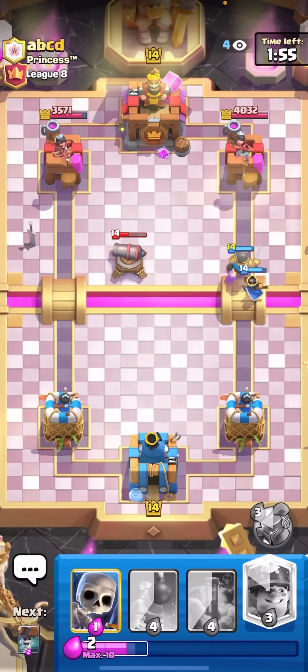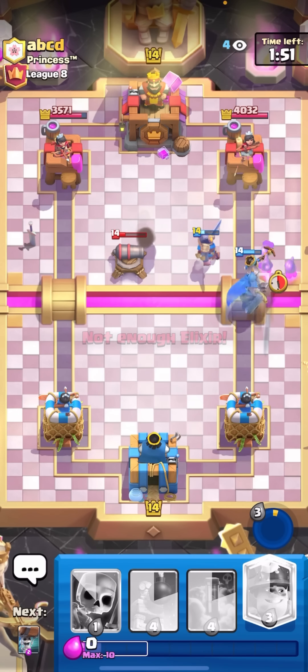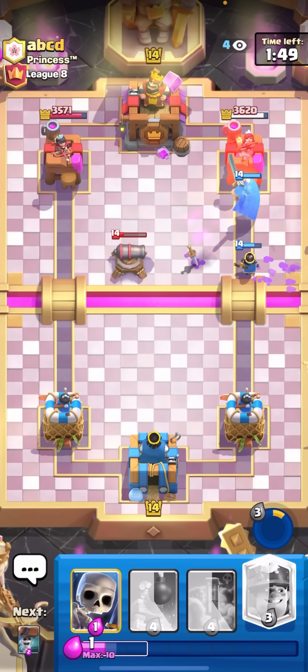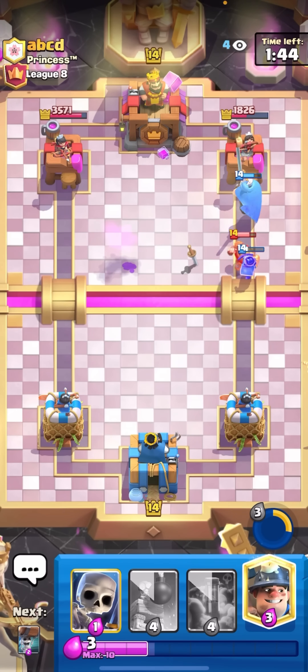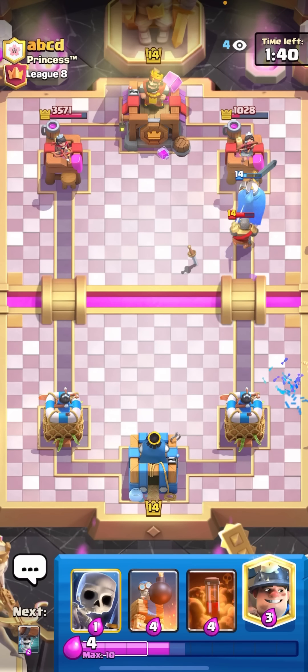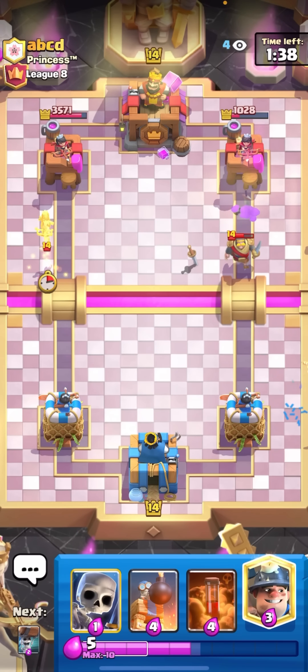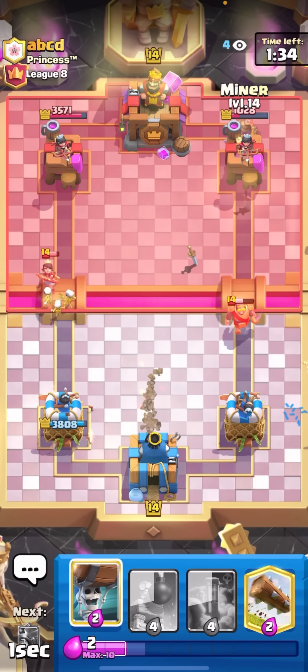I'll just go for it again at the bridge — he doesn't really have anything good for this. I'm just gonna pop the ability to predict his goblins — maybe — oh nice! And that should be tower down right there. He just goes for the night witch but that's gonna be nearly tower down. That's what I mean: I played three elixir just to get that big guy and the goblins dead.